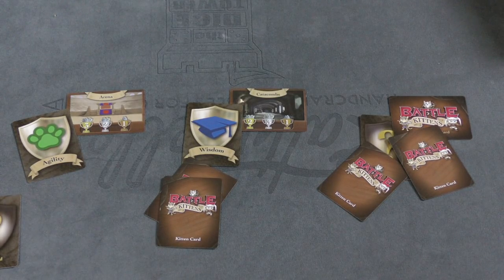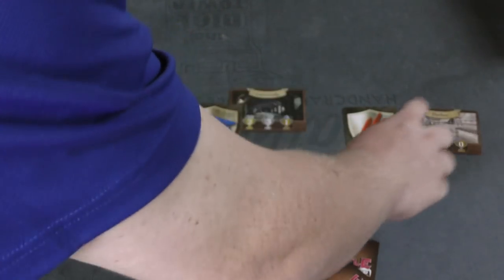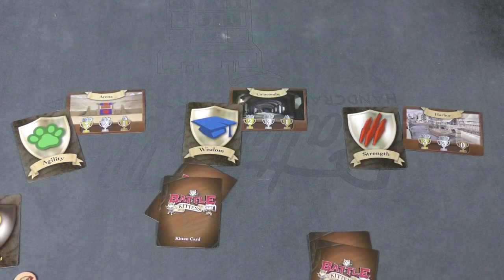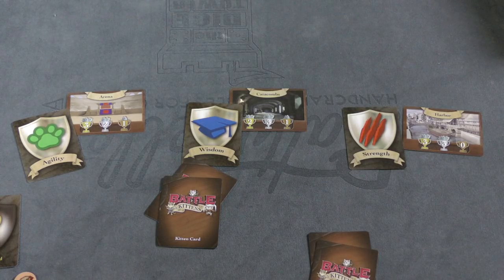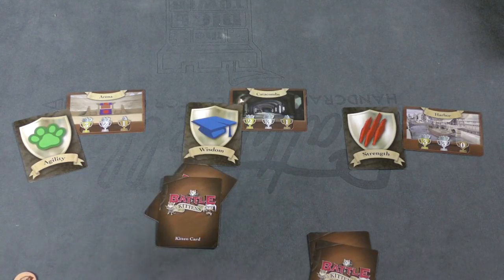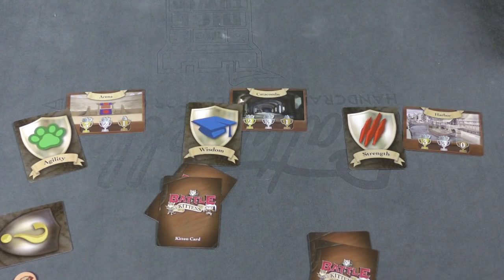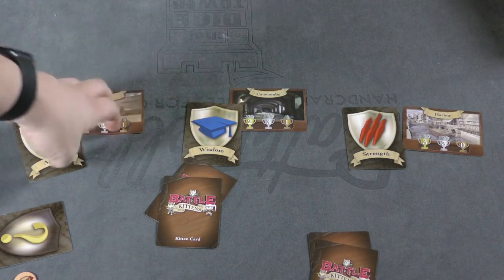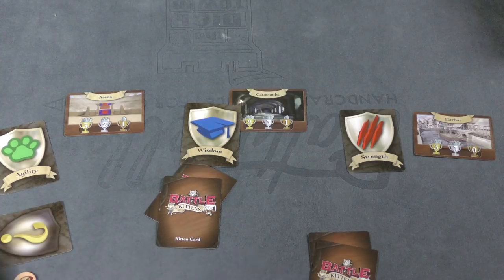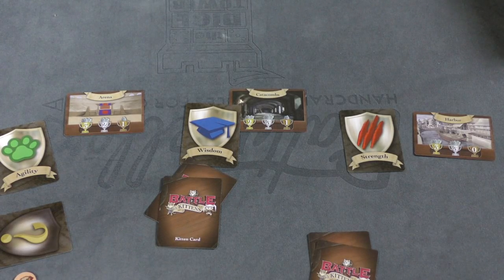Fish tokens are given to the winner of each round. One battleground is revealed before you put cats down, so you know the harbor is three for first and three for second, and it's strength. But one battleground isn't revealed until after drafting, so when drafting you know two of the attributes but not the third or fourth. Everything is discarded, three new battlegrounds are placed out, attributes are placed again, you draft seven more cards, and you keep going. After three rounds, whoever has the most fish wins.